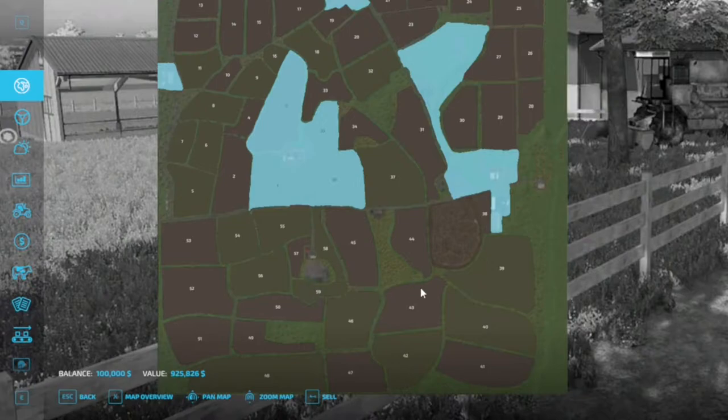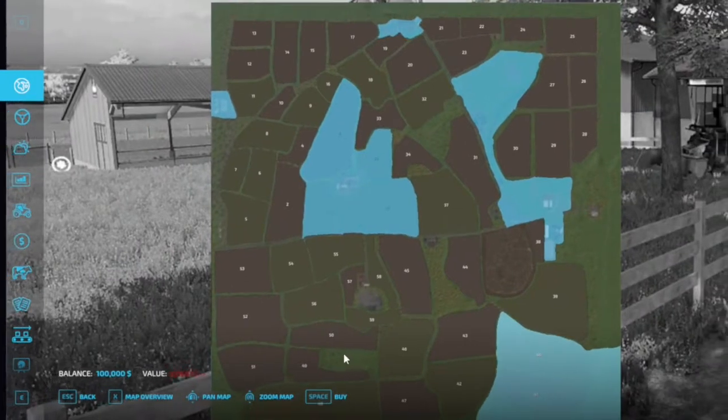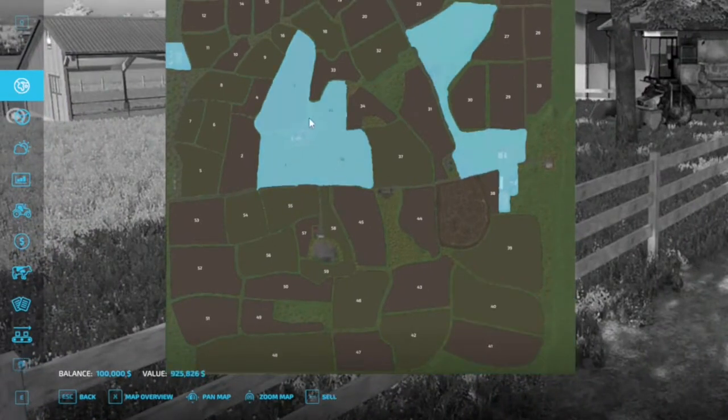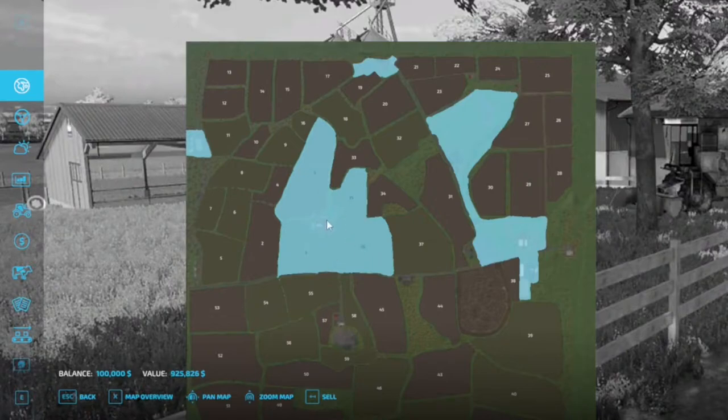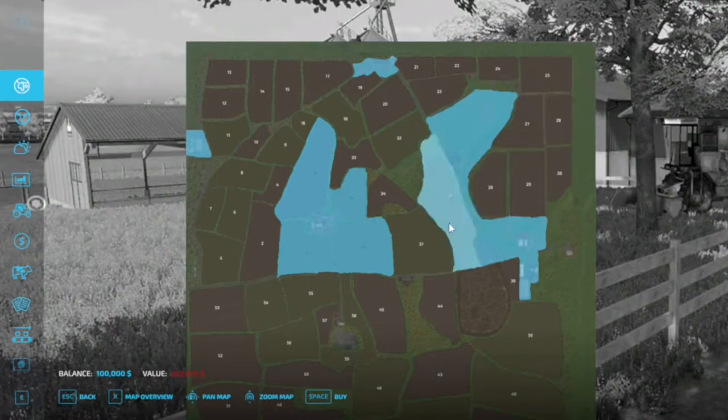The second most expensive — or what I consider the most expensive other than the starting farm — is field 40 and 41, and that comes in at $492,000, a little under half a million. I consider this more reasonable versus the starting farm. If you're starting from scratch, you don't have that cash, so the starting farm just is not going to happen for you right away. But looking around on the map, the prices really aren't outrageous — they're decent for the groupings of the fields.